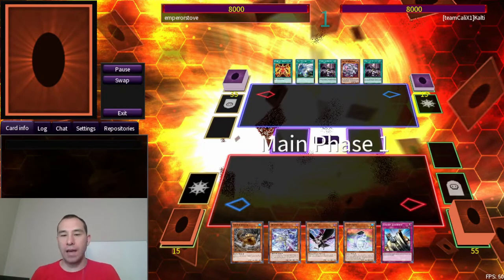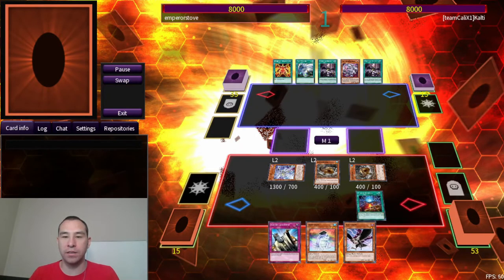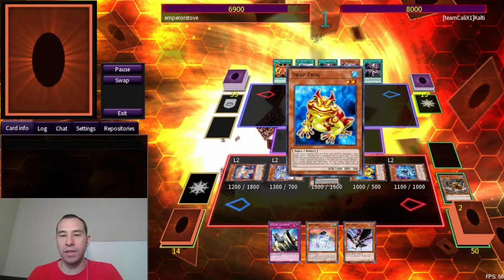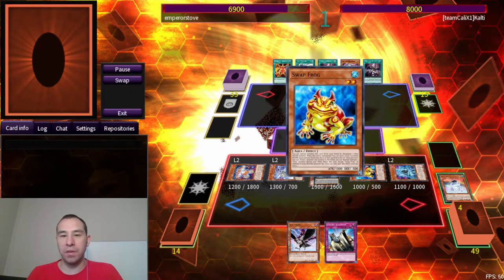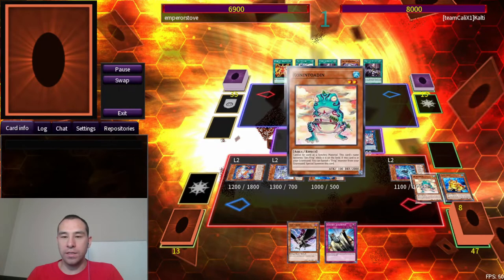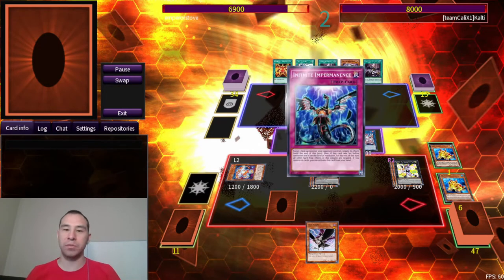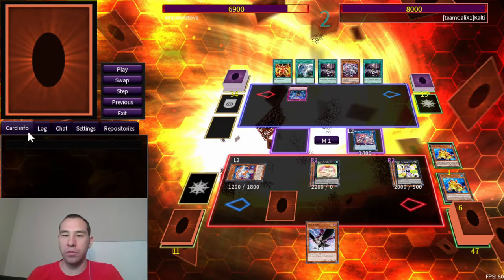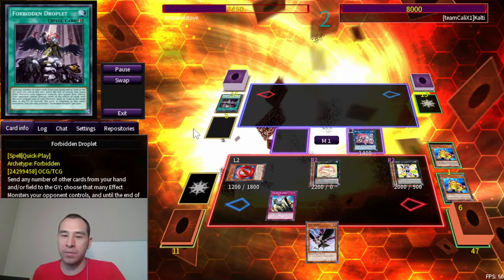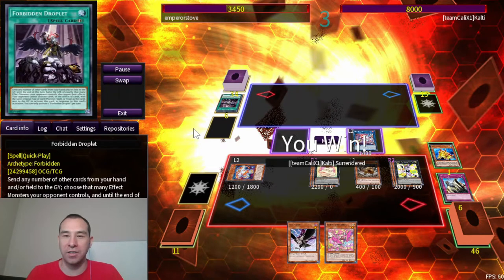Luckily we get to go first Game 3, and our hand is absolutely insane — basically the ideal opener: a Rank 2 Maker plus Blue, Jet, or Starter, which is pretty much full combo. We go Jet, Blue, Blue, get Red to insulate ourselves from hand traps. We get the Swapfrog engine going for Toad. The end board is Elf plus Toad plus Mannequin Cat plus Red plus Judgment. We're prepared for just about anything. Our opponent's hand is a brick — they go Droplet sending their entire hand as a comedy joke. We Judgment negate it, and we have the easiest lethal in the universe. They concede.